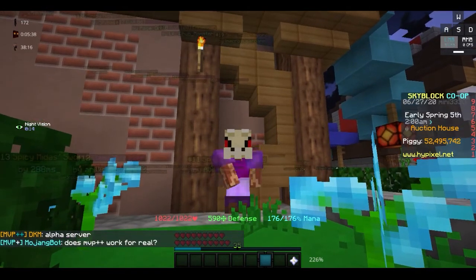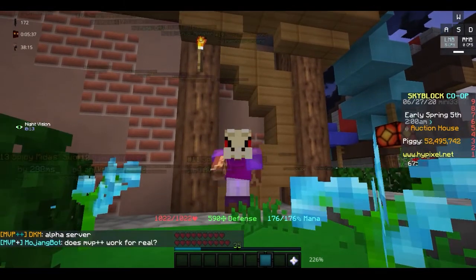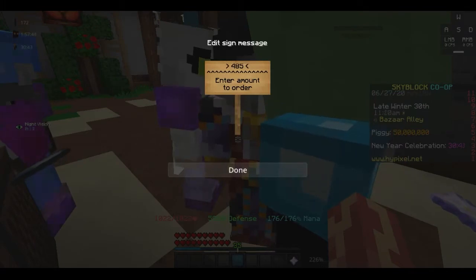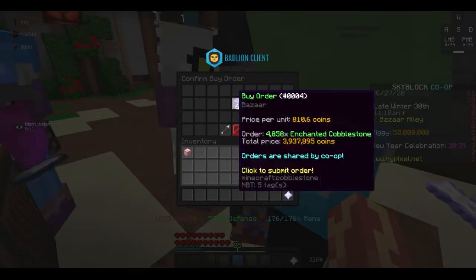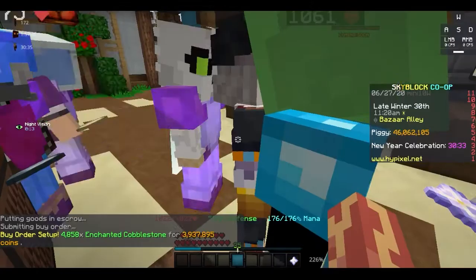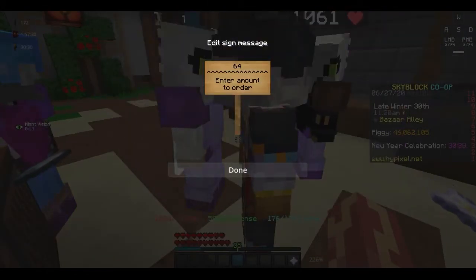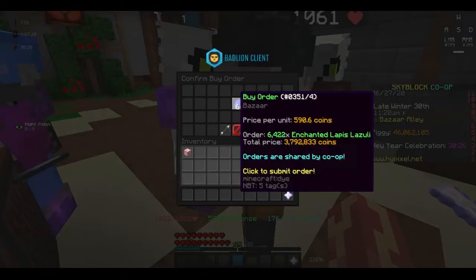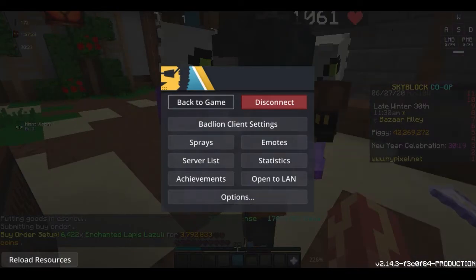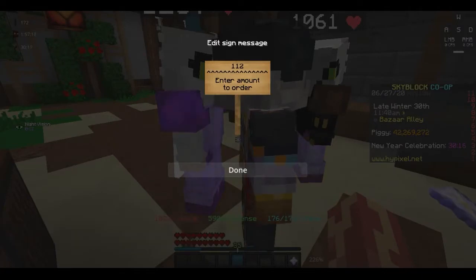Today I'm gonna teach you how to make 2.5 million coins in an hour by bazaar flipping. The basic premise of bazaar flipping is that you buy from the bazaar buy order and then sell with the sell order. The buy orders are always going to be lower than the sell orders, so you have to find the items with the highest margins between the buy and sell orders — more specifically the ones with high margins and the lowest price for those margins.